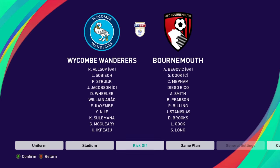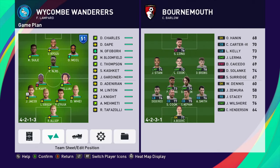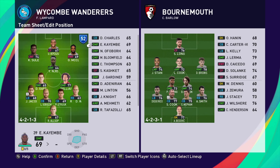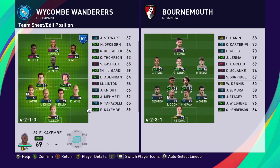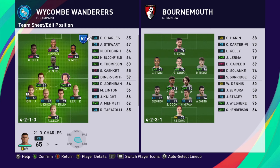Alright, just final tweaks before we get in there. It looks like we have a major problem - Kyambi's form is negative red, it's the worst form. I cannot play him; he's probably going to be terrible if I do. So I'm going to switch him out for Gape, which is, to say the least, an interesting name. Once we do that, everything else looks good and we are going to get into the game.